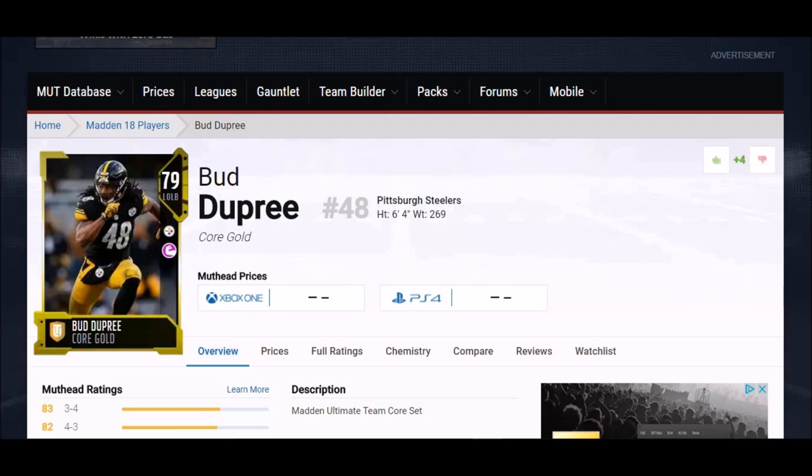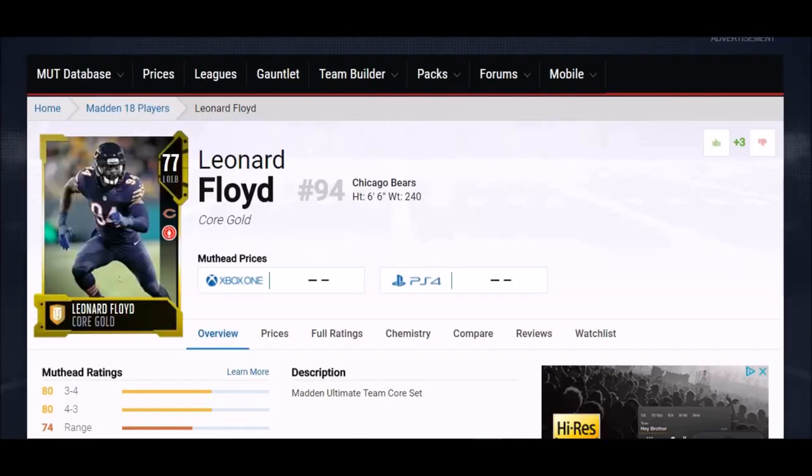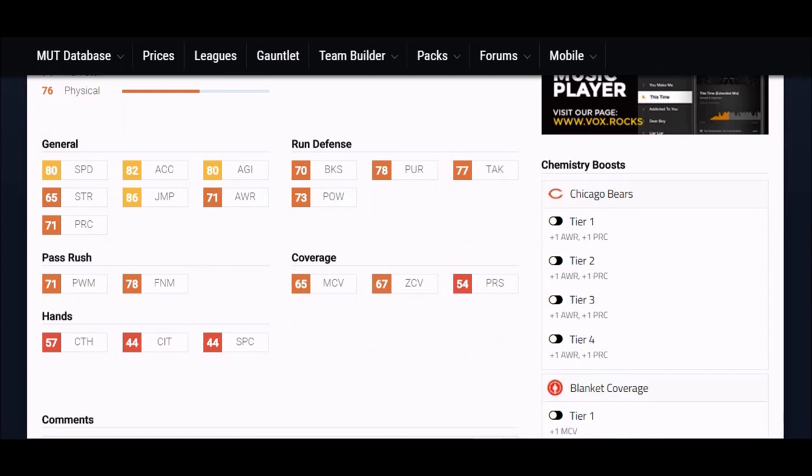Next up, we've got Bud Dupree — another guy I use quite a bit, a lot in DC. He's just a playmaker, an outstanding athlete. His general stats: 81 speed, 83 acceleration, 86 jump, 6'4". His hit power at 84 is one of the higher ones as well, and his run defense — pursuit and tackling — is close to 80. Just a great player all around. Next, Leonard Floyd of the Chicago Bears. Physical Freak: A speed, 86 jump, 82 acceleration, 80 agility. He's like a Javon Kearse clone out there. All his run defense and pass rush stats are above 70. Really good player all around.